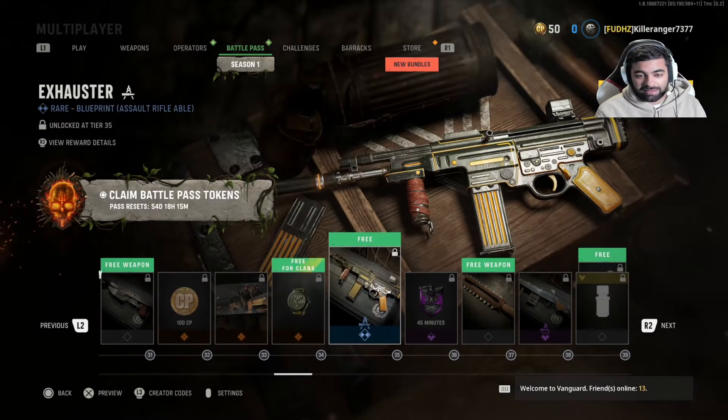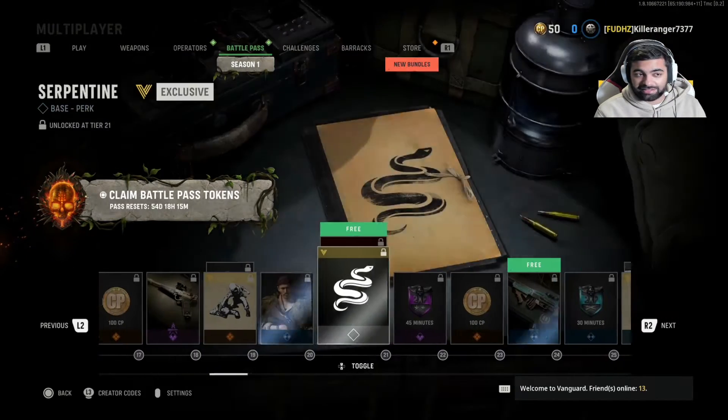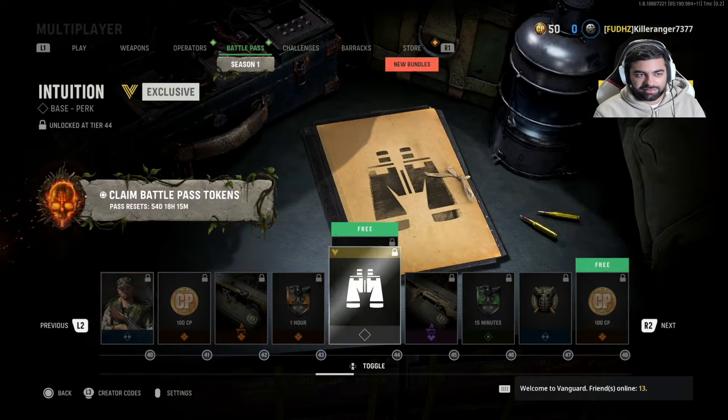Alright, we got watches — all that useless stuff. Incendiary Grenade, that's new. Legendary Weapon Blueprints. Intuition is another perk that you can use; I don't know the details of that but we'll check it out.